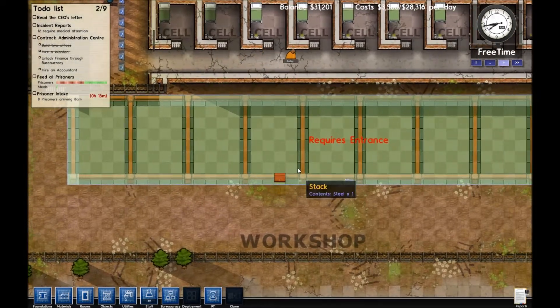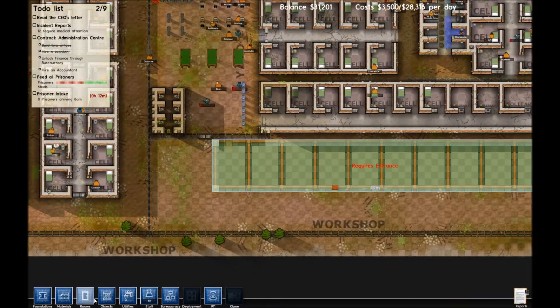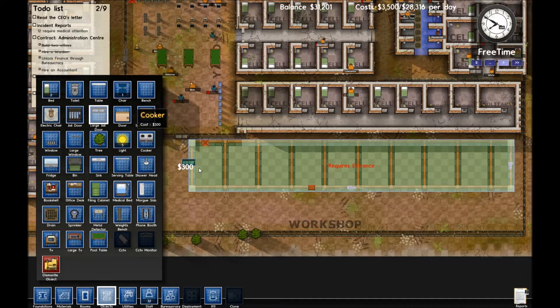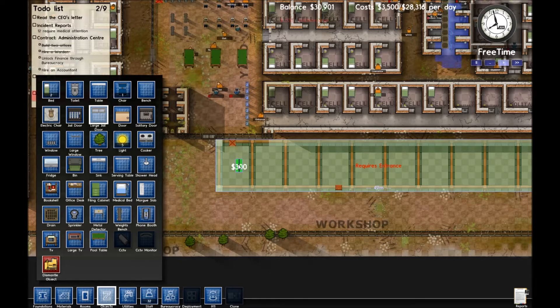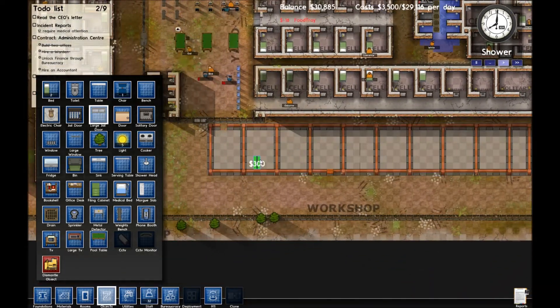So let's take a look and see. We don't have an entrance — I guess that's our final problem here. So let's go to our objects menu and find ourselves a door. Once we have a door, we'll probably put it right there. That'll probably work out. There's one little bit left that they need to place and it says they can't get to it, so hopefully someone will come along and take care of that.